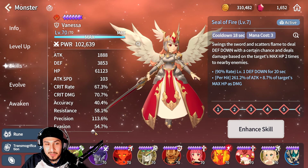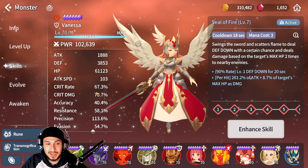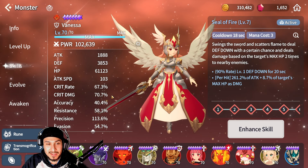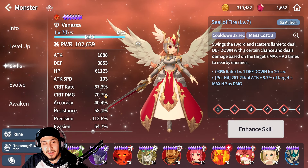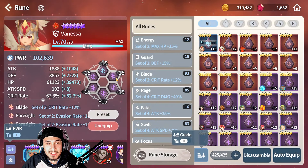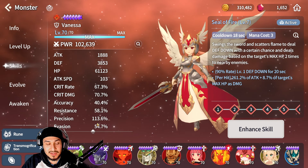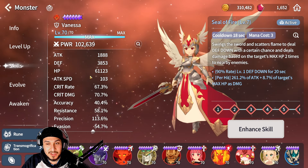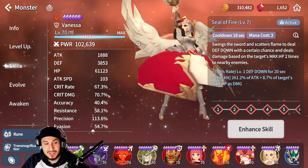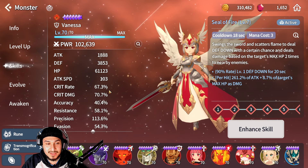The way that I personally have her built is I have some crit rate — this could be higher, at least 70 would be pretty good — and then some crit damage, nothing crazy. You could probably get this a lot higher, however I have her runed with the foresight set so that way she can dodge hits and do her job as a tank much better. I don't use her as my main damage dealer, I use her as a tank, but I like her doing damage so that she doesn't just sit there and do nothing.